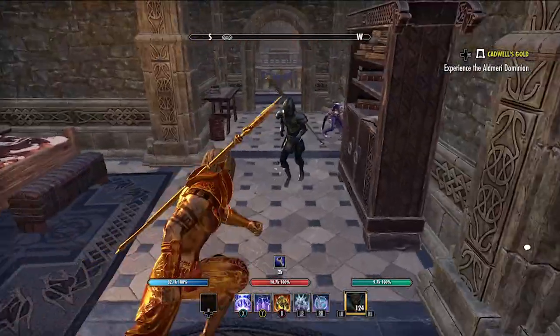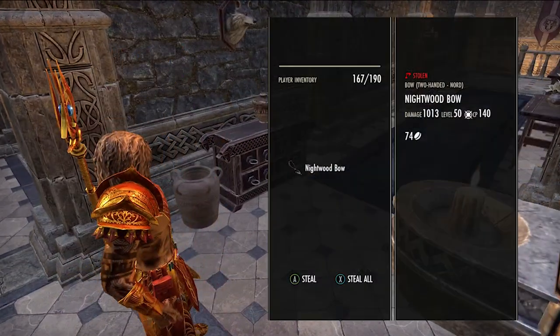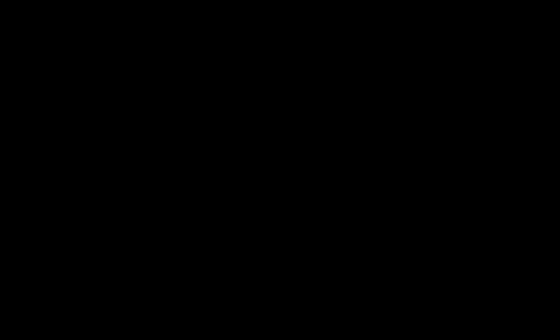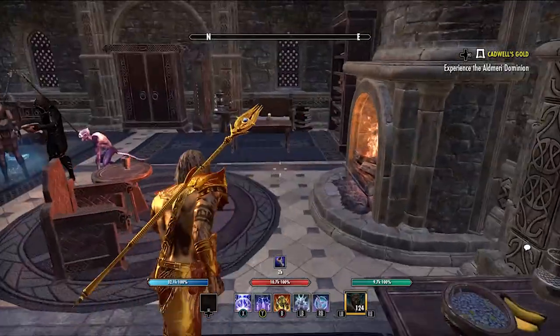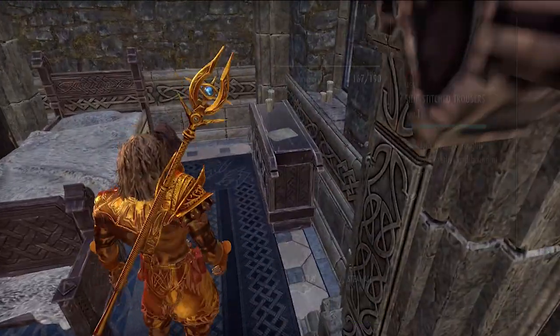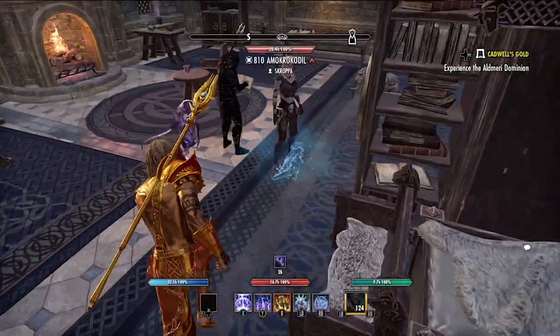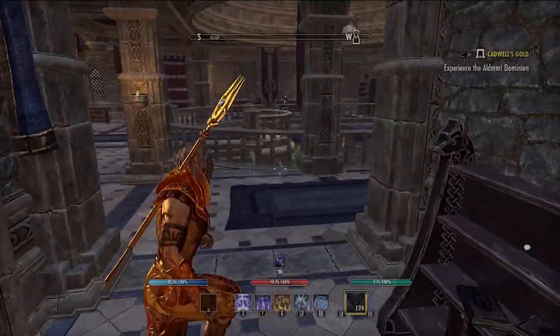Purple motifs are actually worth quite a lot. The lowest price item I've seen that is purple is 300k, and that's my own item — it's just a little incense burner. It's not a very big item, probably not going to make or break someone's house, so I listed it at 300k. It's still very rare, still day one, and people are still going to buy it, but it's not that sought after because it's just a little incense burner.